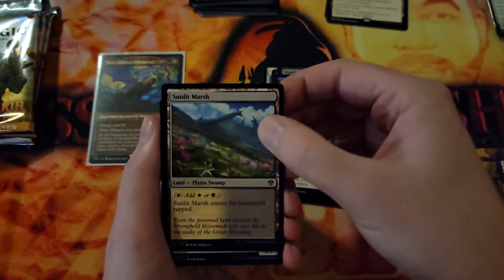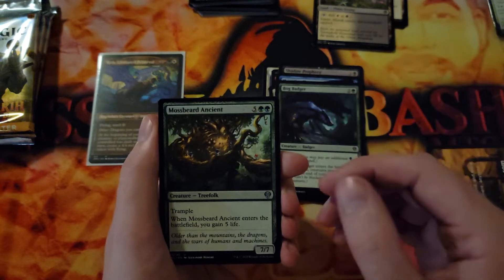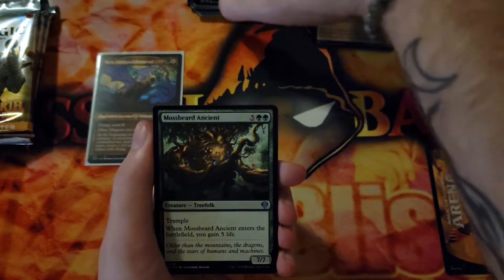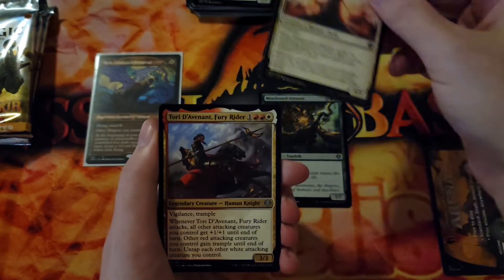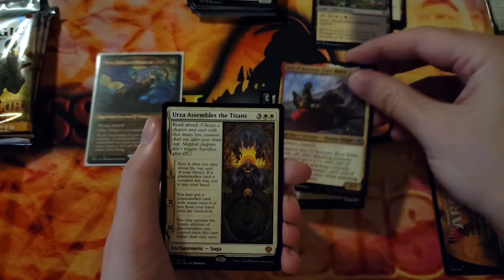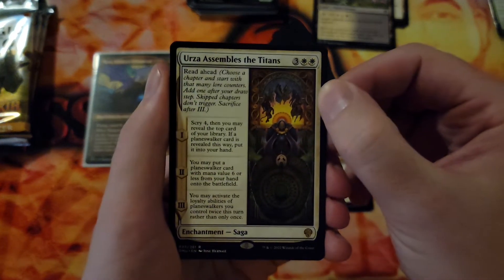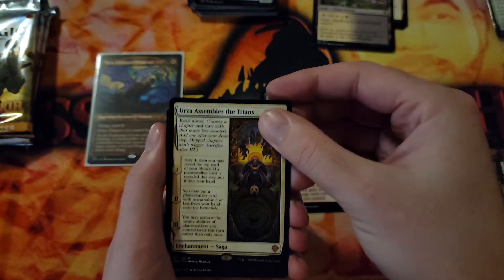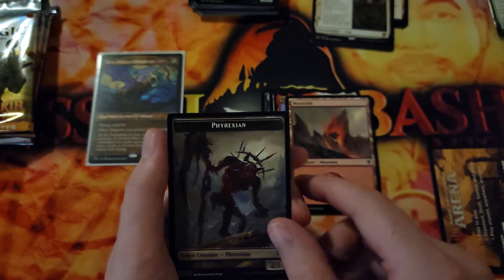We got ourselves another land — pull that aside. A Bog Badger, the Badgy Boy. Hopefully he's looking for mushrooms. On to our uncommons: we've got a Mossbeard Ancient, Wing Mantle Chaplain, Tory De Advent Fury Rider, and Urza Assembles the Titans — that is a wall of text for a rare, we ain't going to read it. We got ourselves a mountain and a Phyrexian token.